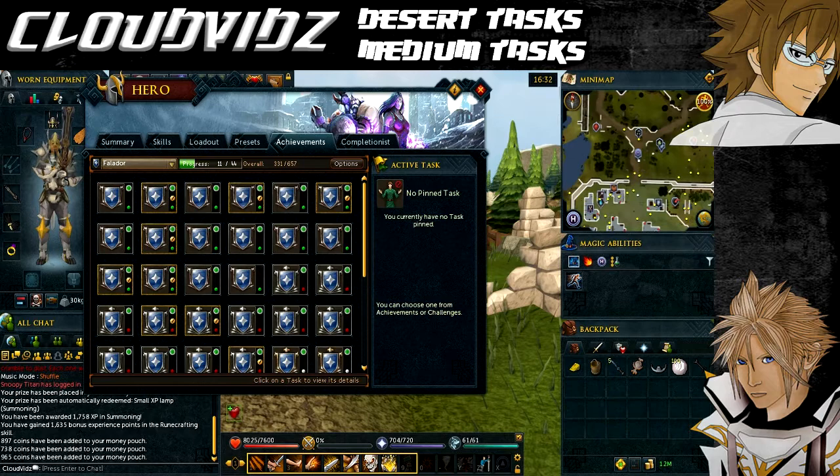You'll need a mind talisman and a tiara, runes for casting an elemental spell — it can be any one and any strength, whether bolt, blast, or wave — but obviously bring sufficient runes to cast that spell. You'll also need a magical weapon for casting that elemental spell, so a wand or a staff of some form. That's it for the requirements and items, now onto the tasks themselves.